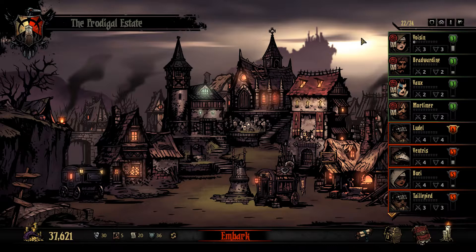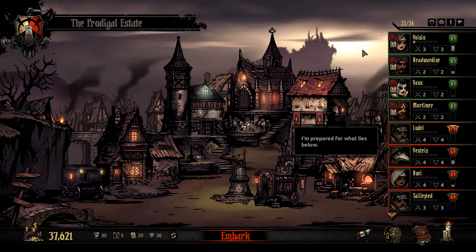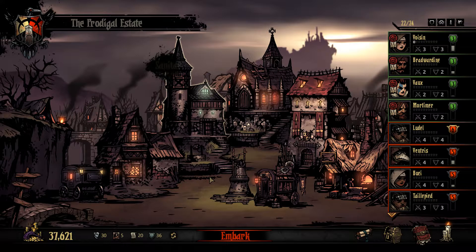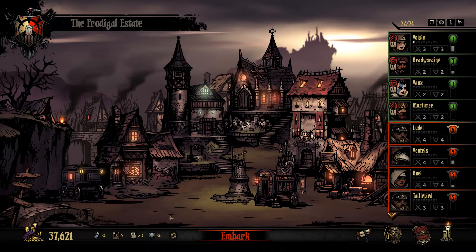Prodigal Steve returns to the Darkest Dungeon. How's it going, everybody? Last episode, we made a ton of money in the ruins. We actually spent a bunch of money, probably like 13,000 gold setting up, but we made 10,000 gold profit, so that feels really good.